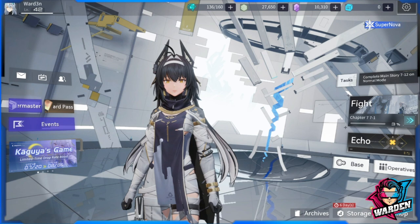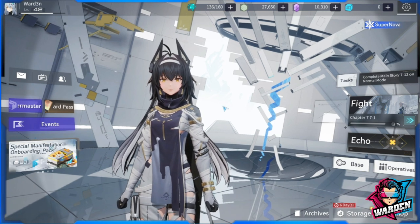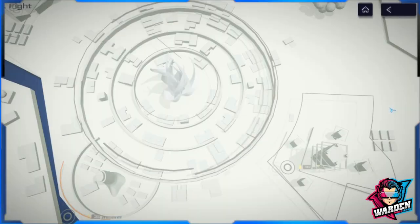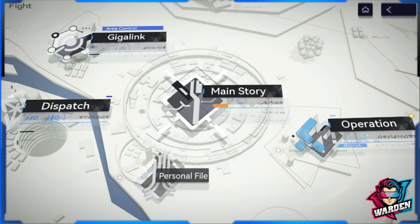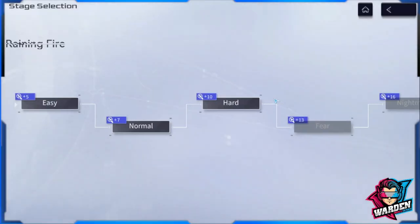Moving on to the guide itself, we'll start off with farming for your logistics. You will be able to farm them here in Operation and obtain logistics officers. Once you reach this page, make sure that you set this up because as you begin farming these stages, the level here will increase.